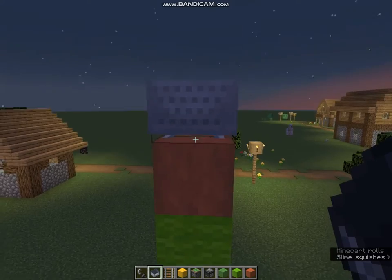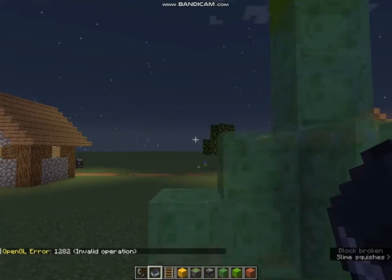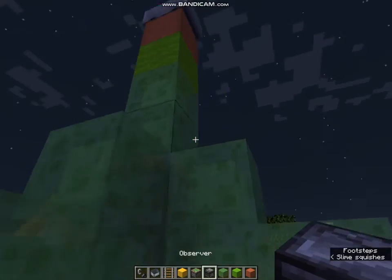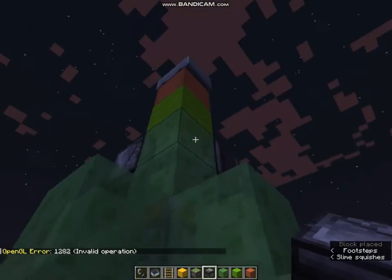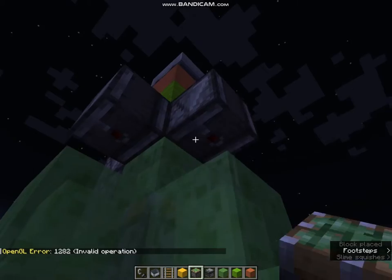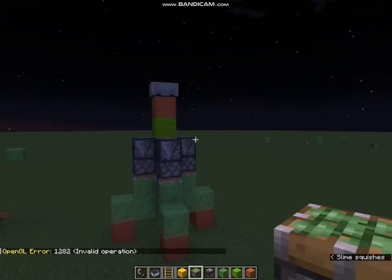Now remove the rail — it looks great! Next, place some observers like this in all four directions, and then add sticky pistons as shown. Now you can see it's ready.